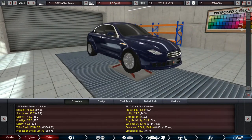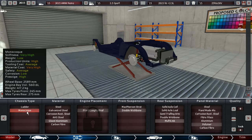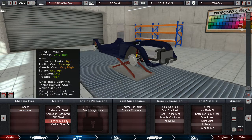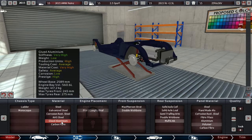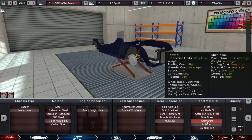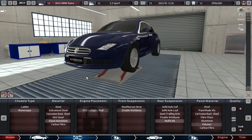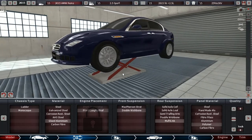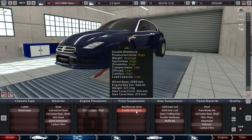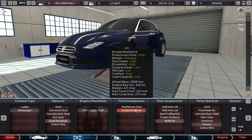Since we want sportiness, we obviously choose a monocoque chassis. To keep it lightweight and relatively prestigious without being overly expensive, we go for aluminium on the chassis material. You could also make a good case for aluminium body panels - they add a little more weight but are more prestigious. We went for double wishbone front suspension and multi-link rear suspension because, while they are the most expensive options, they are also the best for drivability, sportiness, and comfort.